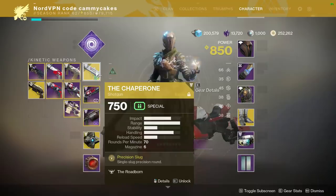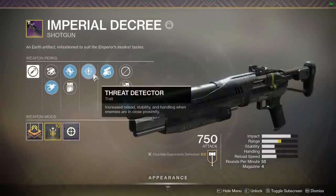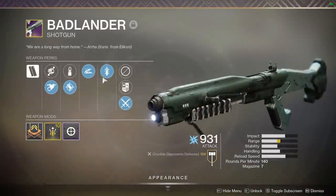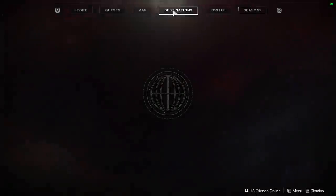Let me finish the shotgun tangent. In the kinetic slot, you don't really have access to an aggressive frame with Quickdraw like you would in the energy slot with the Mindbender's Ambition. What you do have is an analog to the Badlander — rapid fire frames.